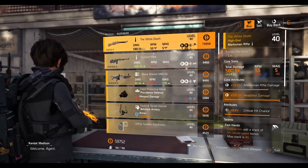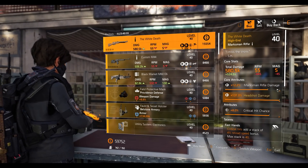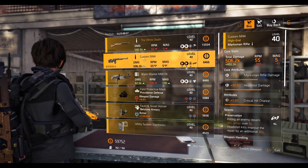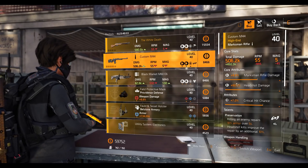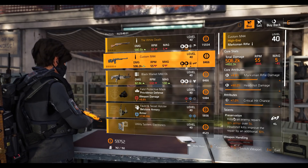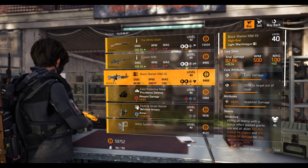At the campus vendor, we have White Death marksman rifle with crit chance, Fast Hands talent, and maxed out marksman rifle damage. Next, the Custom M44 marksman rifle with 9.6 percent marksman rifle damage, 90 percent headshot damage, 7 percent crit chance, and Preservation talent. Black Market M60 E6 LMG with 10.5 percent LMG damage, 8 percent damage to target out of cover, 9 percent headshot damage, and Vindictive talent.